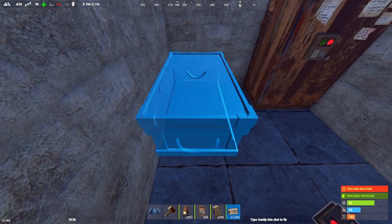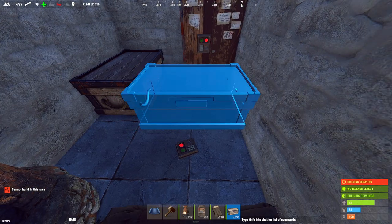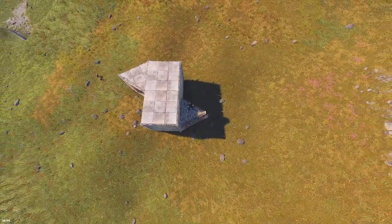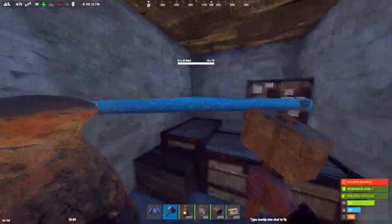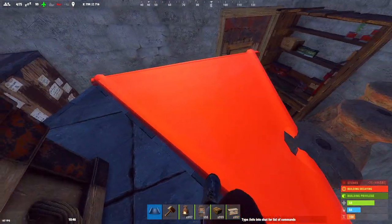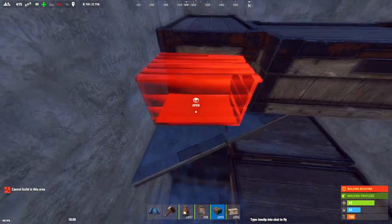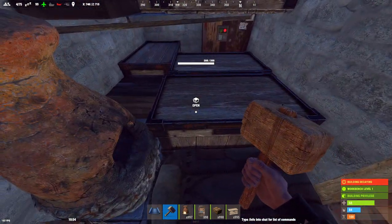Now we're going to put some boxes down in our main core loot room. You can put one in this back corner right here and another one right in front of the TC like this. Now we're going to go to the outside of the base and build a jump up like this. You can then place a triangle through the wall just like that, and then upgrade that to stone. This is going to be your little shelf — you can add two more large boxes on it like this. I like to put a large box temporarily right there to help place the next one down easier.